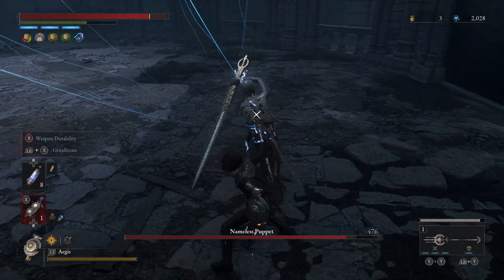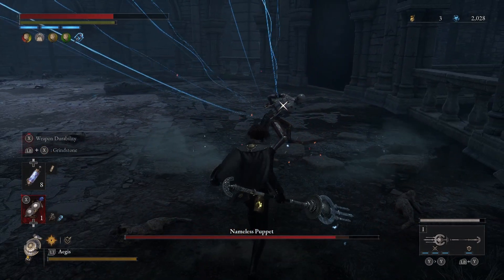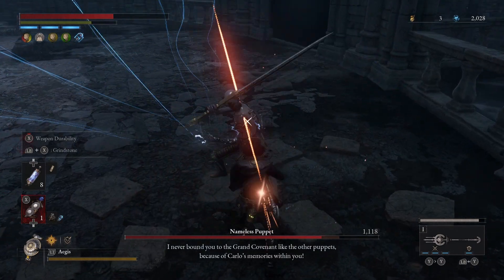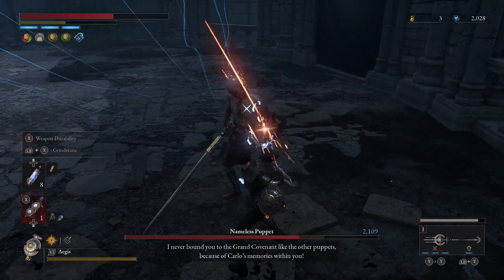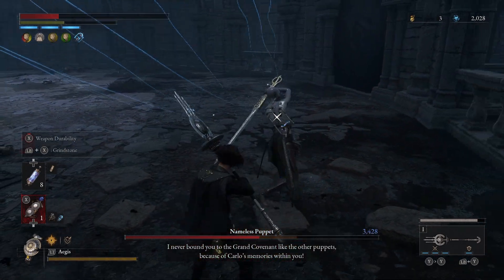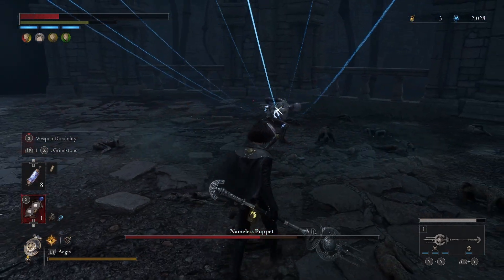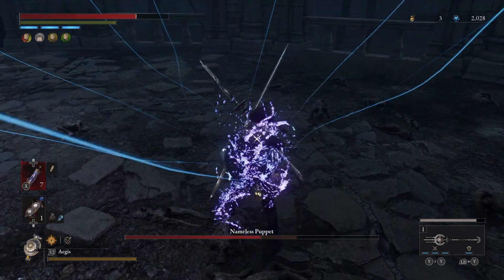You also want to bring in the scrap that allows you to instantly repair your weapon, because you're not going to have time to do it otherwise. As you can see I'm blocking - it's leaving this red translucent bar, and every time I hit it fills back up as long as you don't get hit again. For this first stage you want to learn his timings.